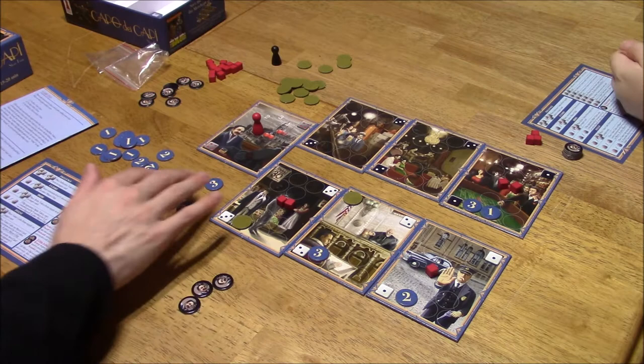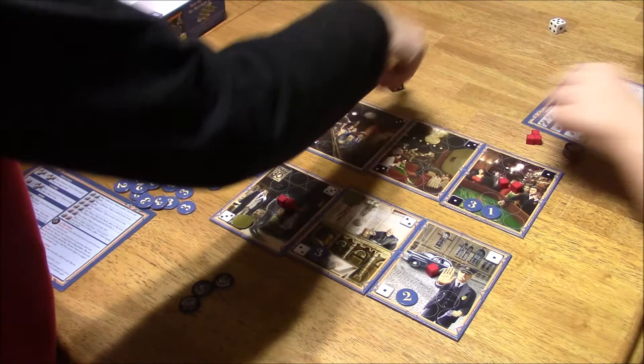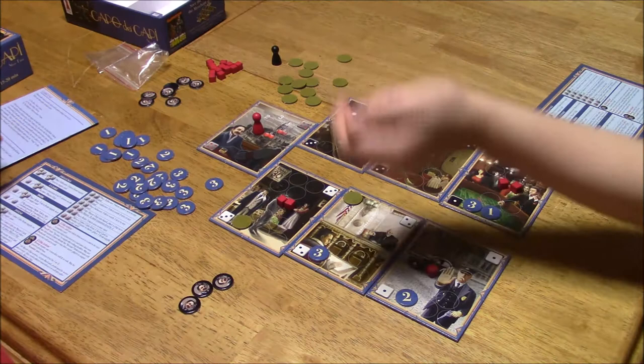Your turn. Give it good luck. You got a one and a five — the one and five is place a bribe token from the supply next to the target card. So that is a black one — this goes next to the black one. That's not what I wanted but it's okay.